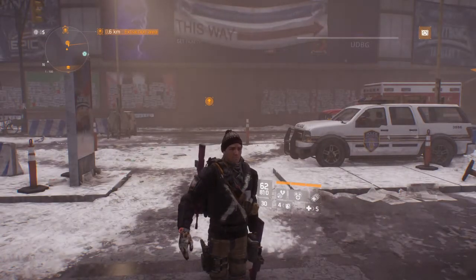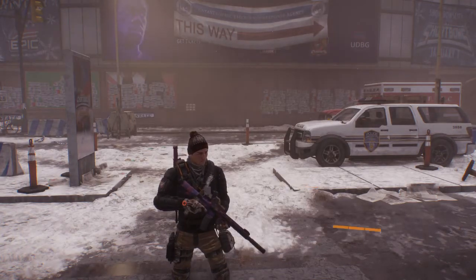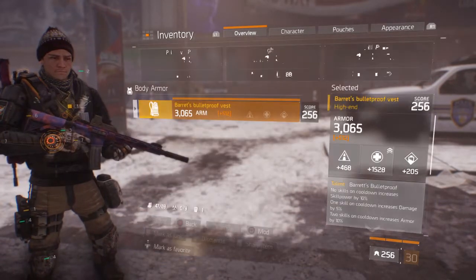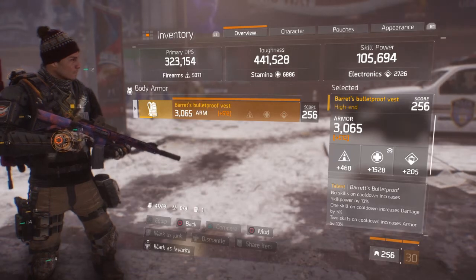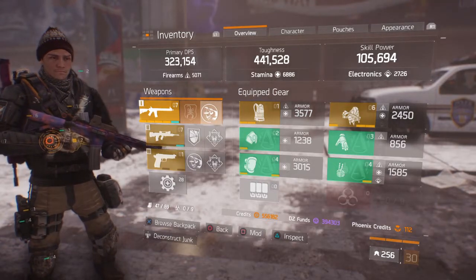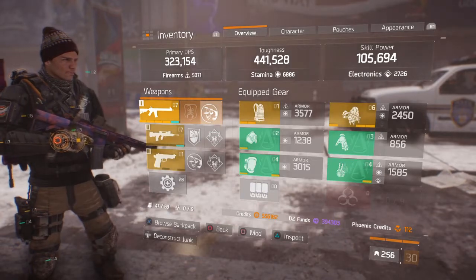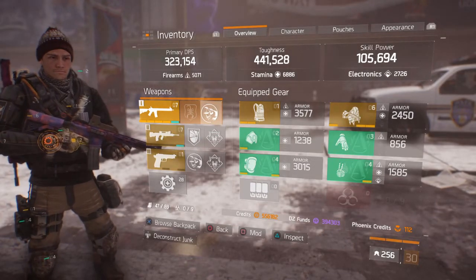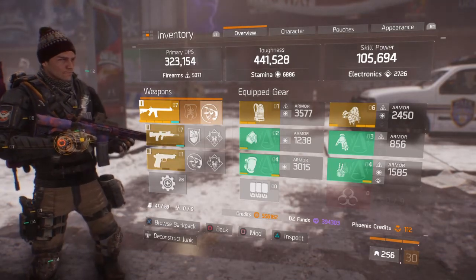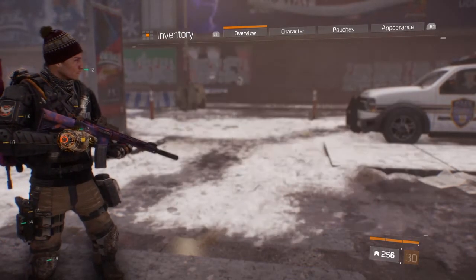Hey, what's going on guys, welcome to another Division video. Today I've got a build video for you. So we've got four-piece Alpha Bridge, the Barrett's Bulletproof Vest, and the Specialized Backpack. Here are my stats: 323k primary DPS, 441k toughness, 105k skill power, 5071 firearms, 6886 stamina, and 2726 electronics.